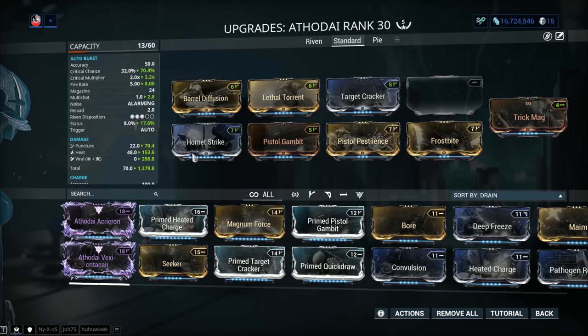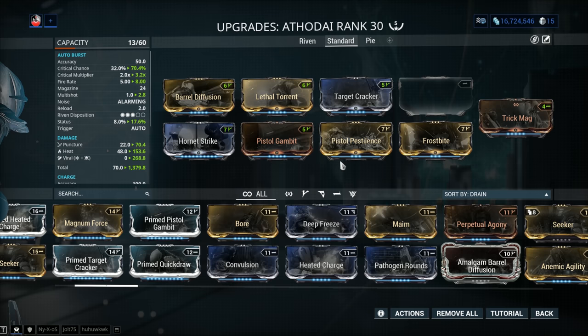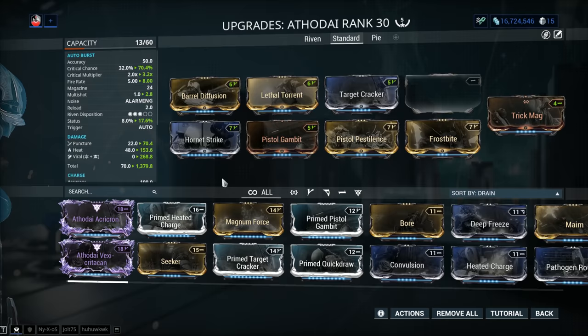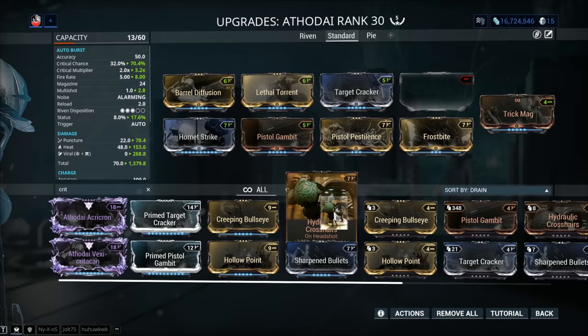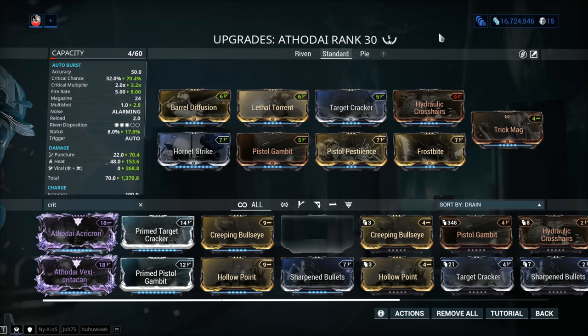For the last mod slot you have several options — Punch Through, Magnum Force, more elemental damage, or more Heat for procs. But I believe the best pairing for this weapon is more critical chance, and you get that with Hydraulic Crosshairs. Honestly, Hydraulic Crosshairs was made for this weapon — it's a headshot mod, you want to go for that Overdrive buff, and with it you go over 100% critical chance making your crits guaranteed. Which is huge.